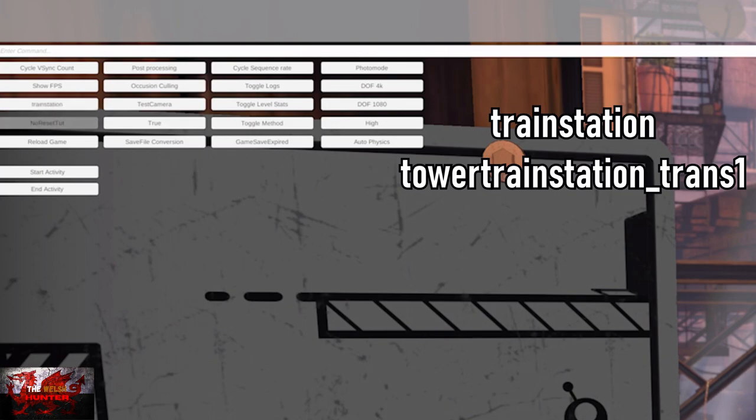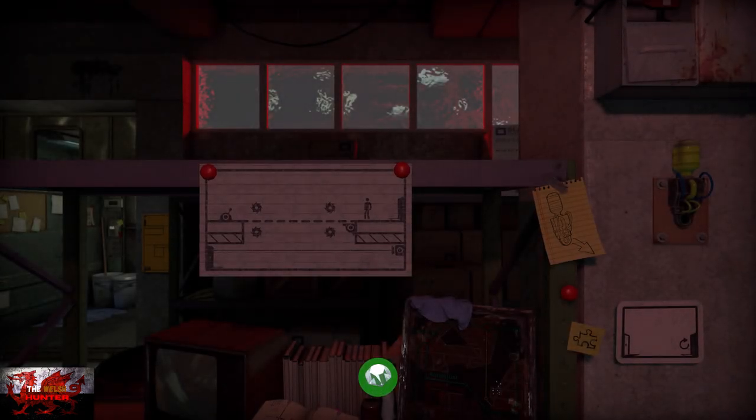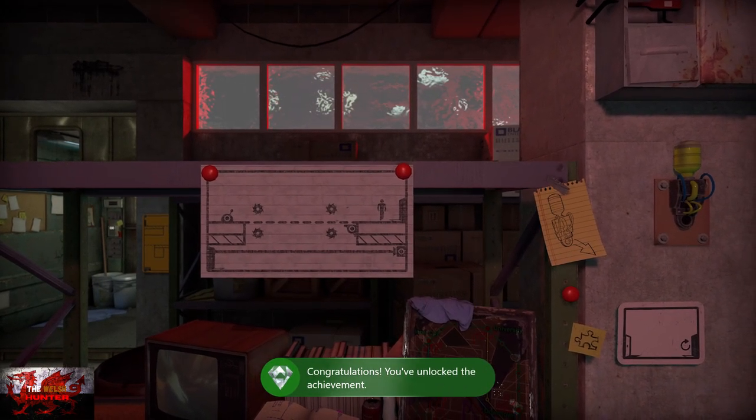Next up, what we're going to be choosing is Train Station, and then Tower Train Station underscore Trans 1. So, Train Station and Tower Train Station underscore Trans 1 — that's what I'm trying to say. Reload that once more. There's nothing better than an easy rare achievement unlocking. It's bountiful.